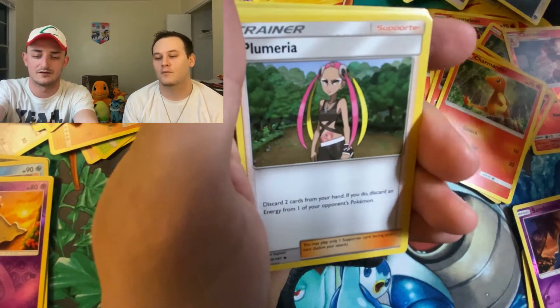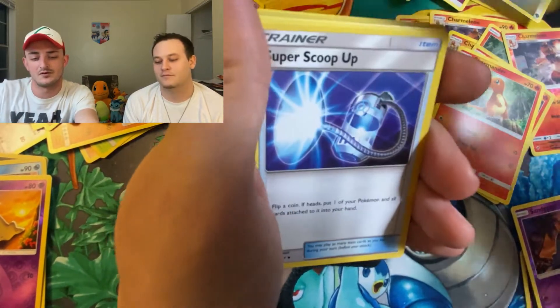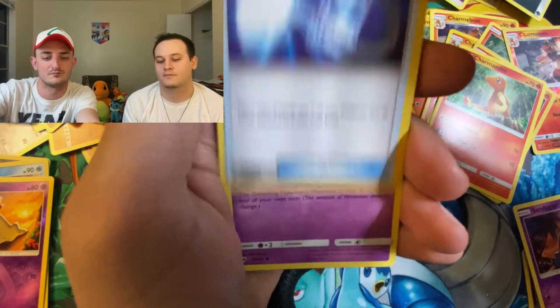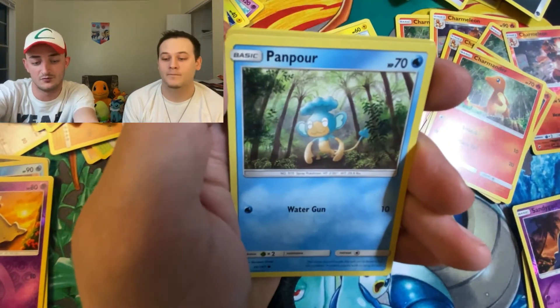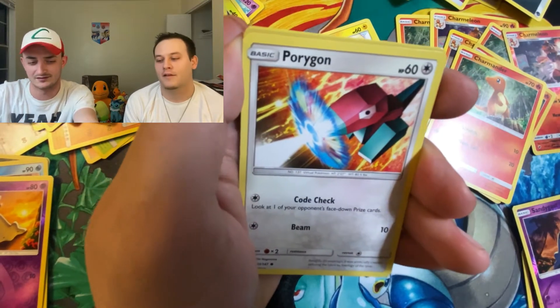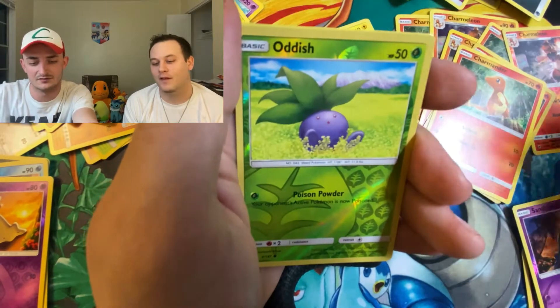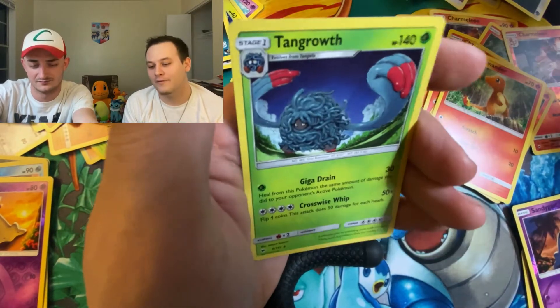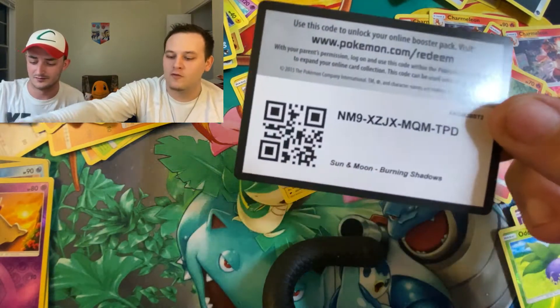We got Fighting Energy, Plumeria, Shiinotic, Super Scoop Up, Espeon, Pansage, Pansear, Panpour, Porygon, Alolan Rattata, Reverse Oddish, and Tangrowth. Non-Holographic Rare. There's the code for the next one.